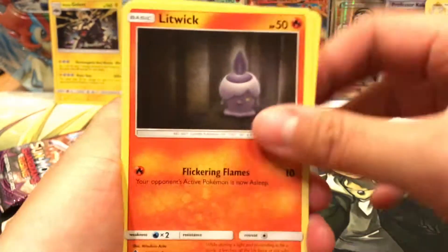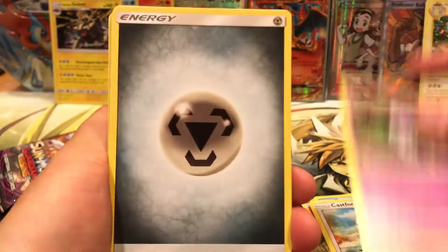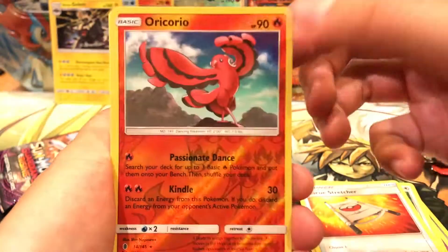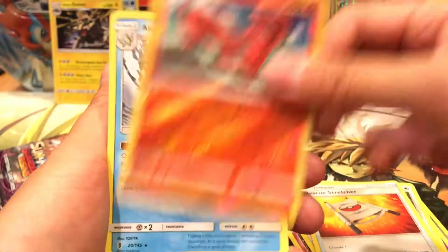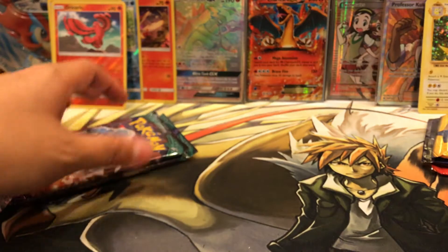We have a Litwick, Clefairy, Tentacool, Castform, Gothita, Metal Energy, Slowbro, Watchog, Rescue Stretcher, Oricorio Reverse Rare. Very nice. And our holos, reverse holos. So very good.